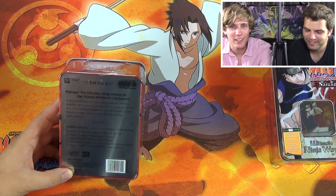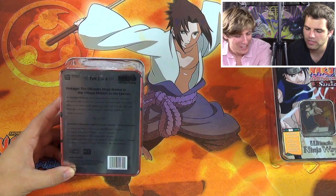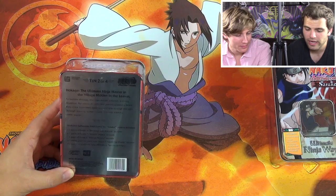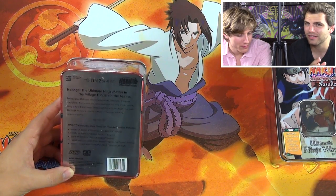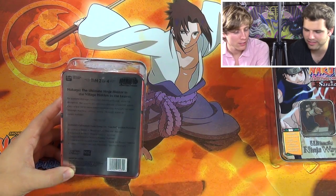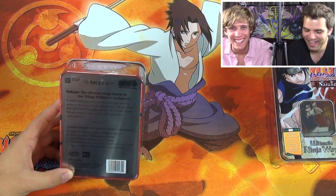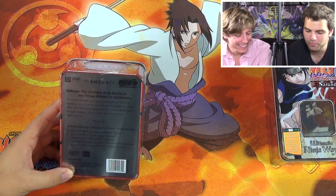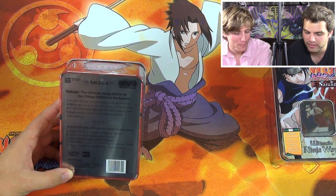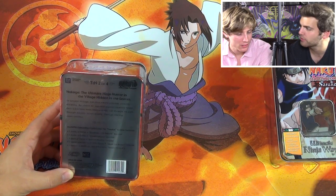The Naruto Collectible Card Game Sasuke tin includes — I believe they all include this — two Revenge and Rebirth packs, which is set four or five. We're only going to be opening the earlier sets. It says series four, five, six, and seven is in here. So two packs of Revenge and Rebirth series four, two packs of Dream Legacy series five, one of six, and one of seven — six packs total. That's actually a good amount of packs for these.